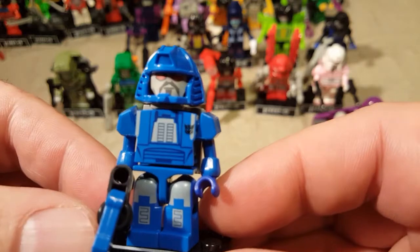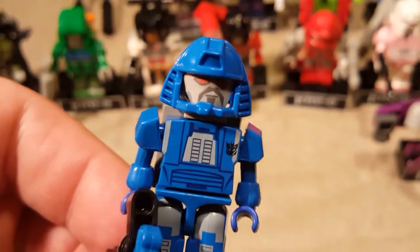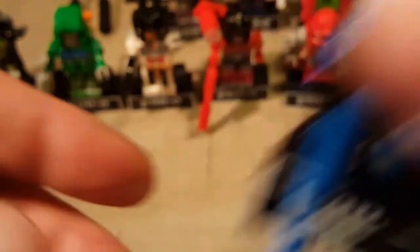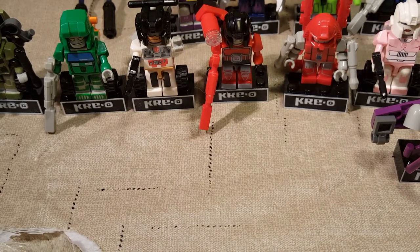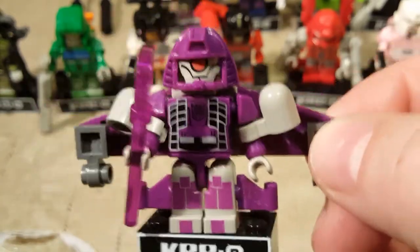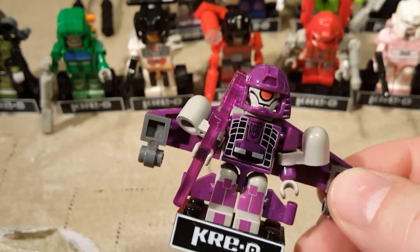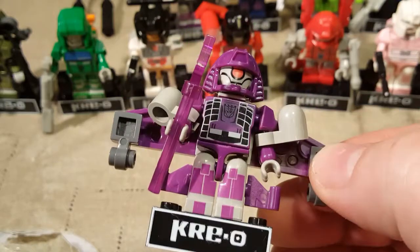Then we have Scourge. You can see he's got his goatee and mustache — his Van Dyke going on — his original Scourge mustache-goatee. Last of the Decepticons we have Lugnut in all of his little Lugnutty glory. He just looks so bulky, just like the original Lugnut from Animated. Did Lugnut return for Prime like Bulkhead did? Either way, here's Lugnut — cool, fun character, just looks beefy and bulky.